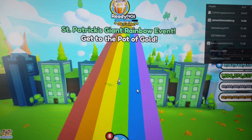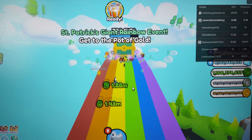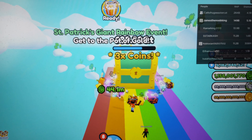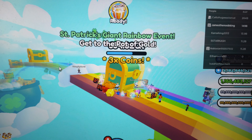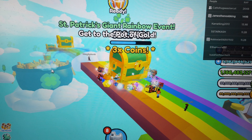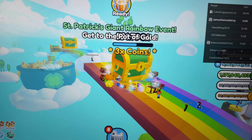Check this out. There is a giant rainbow event in PetSimX, and it is super cool. Basically, you have to break these chests, and when you break the chest, you'll end up going to a new area of the rainbow. You'll basically open up a new part of the rainbow, and then eventually be able to go to the huge pot of gold at the end.